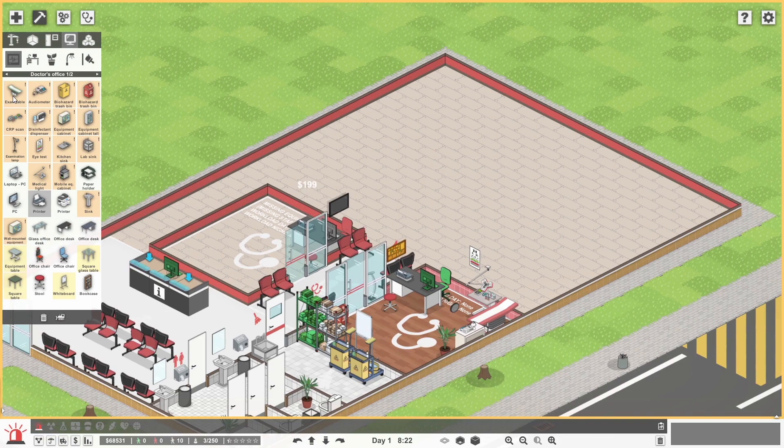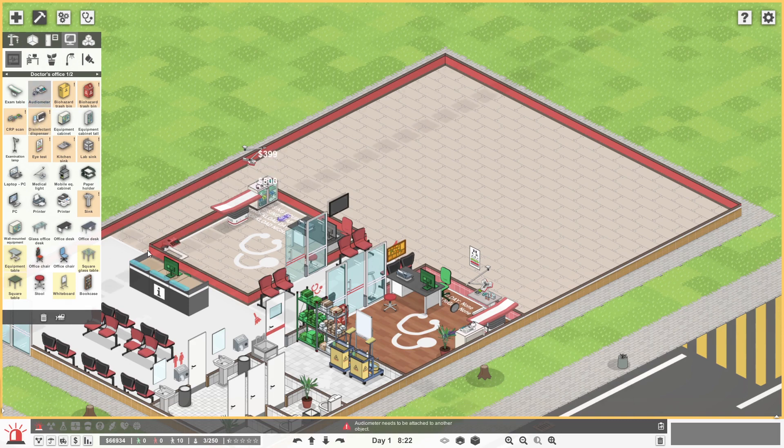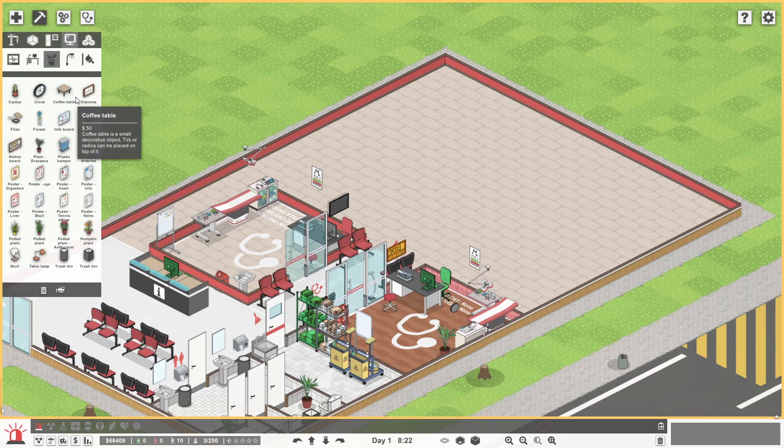We then go ahead and grab the other bits and pieces. The examination table will go in here somewhere. We'll grab the lights we need because we're going to need to get through these patients fairly quickly. We're going to go with the equipment cabinet — it will have the odometer on there. We'll get an equipment table on this side and grab the CRP scan. Then we need an eye test, put the eye test right there. We'll get the basic sink in the corner and the biohazard thing right next to it. We can add a plant or a diploma or something.